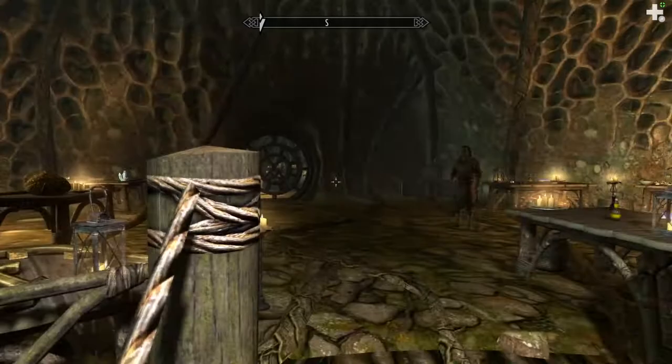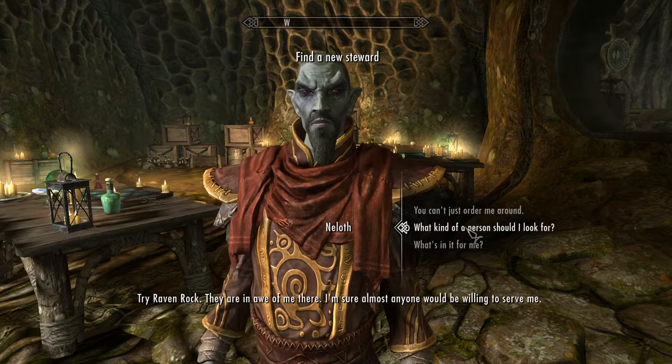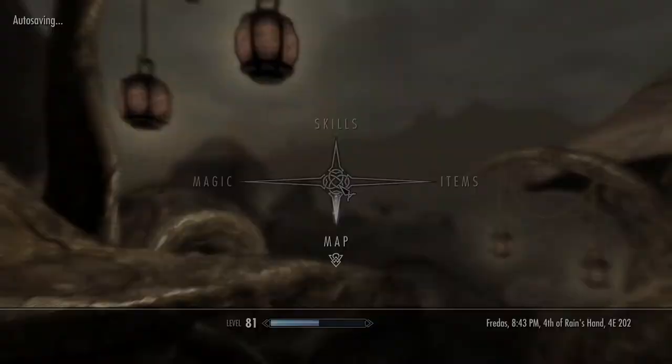I'll just show you the person that you need to talk to, but this first step is important. Now we're just going to float down — I prefer to drop down — then go ahead and open up your map and head all the way back to Raven Rock.